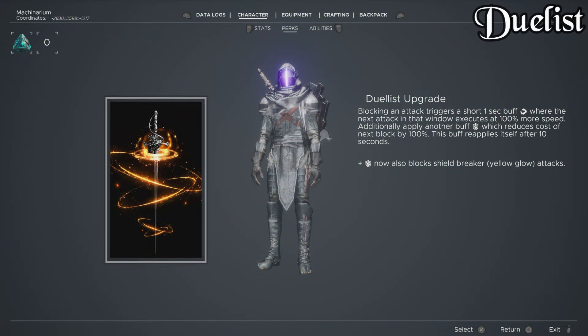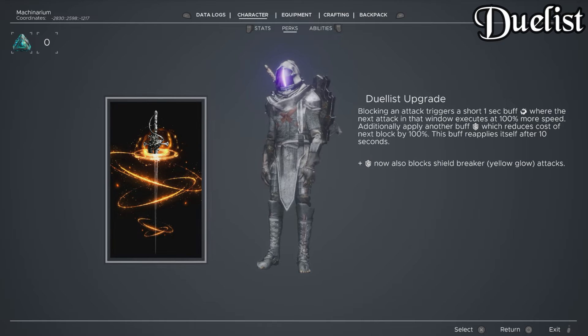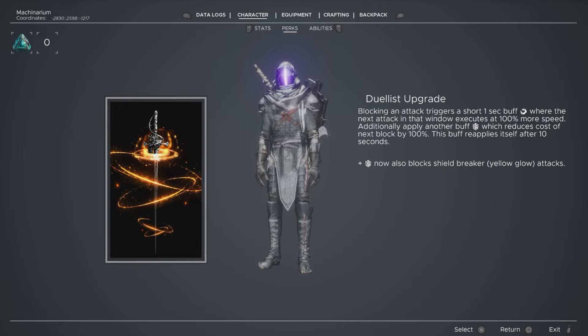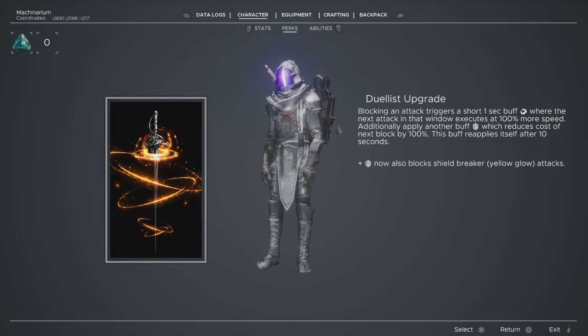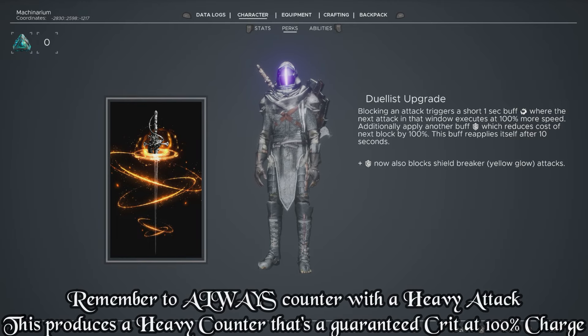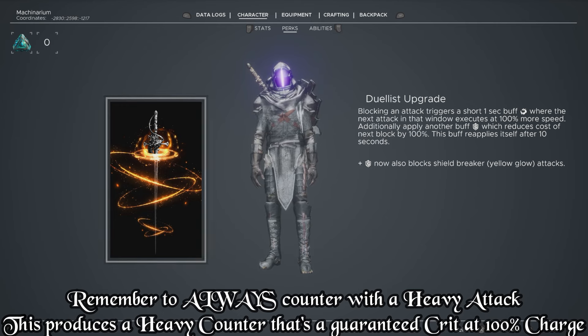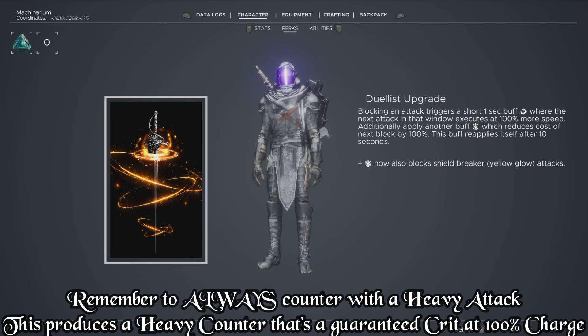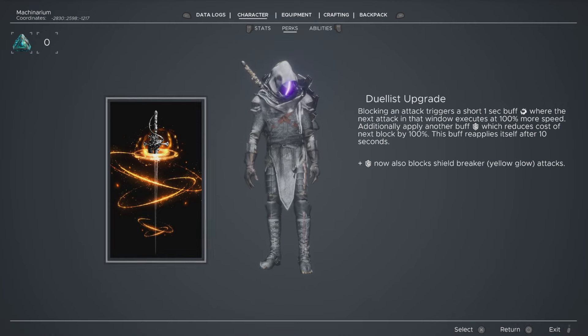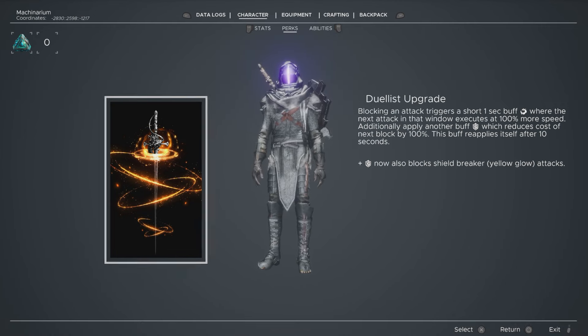The third perk is Duelist. Blocking an attack triggers a short one-second buff where the next attack in that window executes at 100% more speed. Additionally, it applies another buff which reduces the cost of the next block by 100%. This buff reapplies itself after 10 seconds, and if you have this secondary buff active it comes back on its own after 10 seconds.